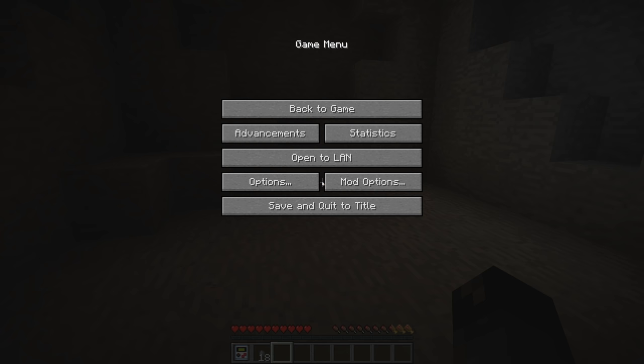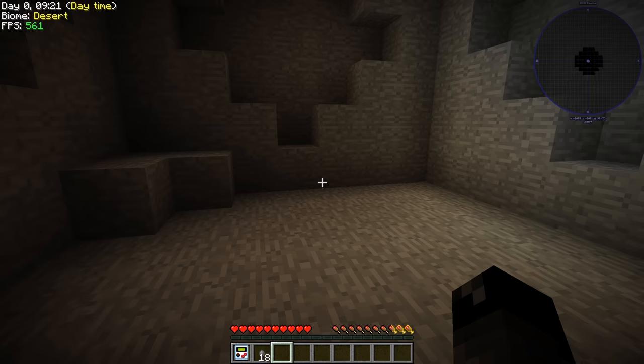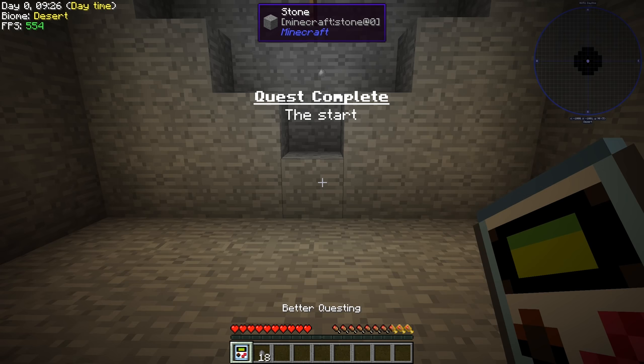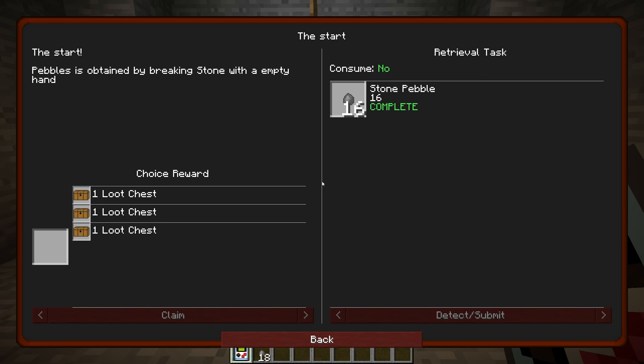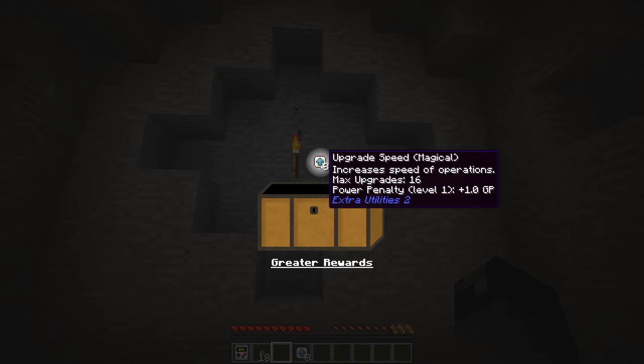We're at 14. Auto jump is on — we're going to have to turn that off. Does anybody really like auto jump? It seems like it's on by default in most packs and I don't like that. Well, we have 18 stone pebbles — we needed 16. Quest complete! So let us take the bottom loot chest, claim it, pop it.